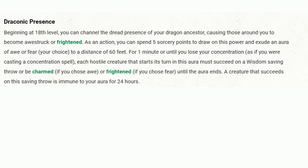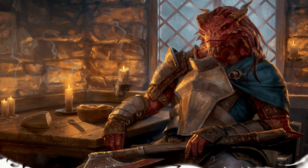Finally, upon reaching 18th level, your Draconic Presence emerges. This advanced feature allows you to expend 5 sorcery points to create an aura that instills awe or fear in others. When activated, all creatures of your choice within a 60-foot radius must succeed on a Wisdom saving throw or become charmed (if awe is chosen) or frightened (if fear is chosen) until the end of your next turn. This powerful ability can sway the tide of battle, manipulating enemies and giving you a decisive edge. The Dragonborn Draconic Bloodline Sorcerer combo is your ticket to one hell of a wild ride in D&D — you're not just any adventurer, but a legend in the making, the embodiment of ancient dragons. The race and subclass work together to transform you into an awesome mini-dragon.